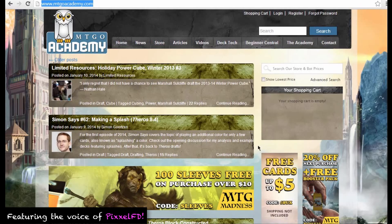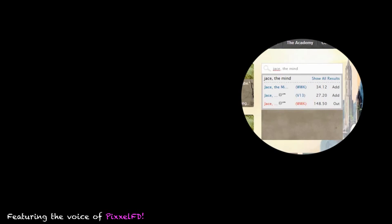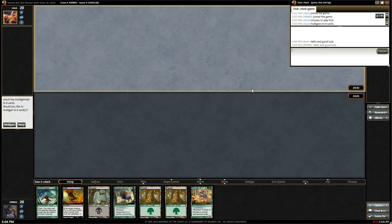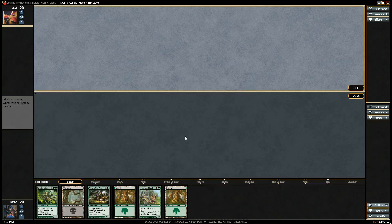Curious about the price of a Magic Online card? Try our searchable price guide on the right sidebar of any MTGOAcademy.com page. All right, round two — I don't think that's a keep. Good, two six-drops, a removal spell, a four-mana removal spell. Yeah, no, I don't think so. That's better — sure, that's pretty sweet actually.